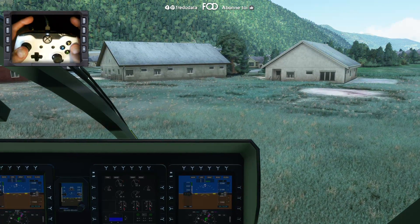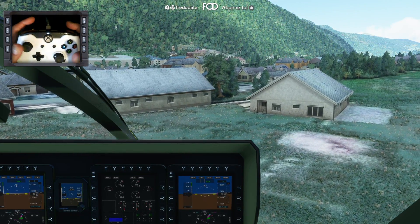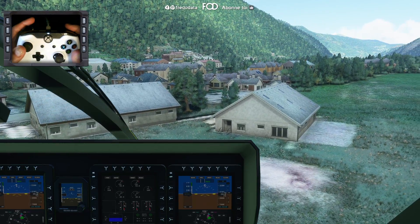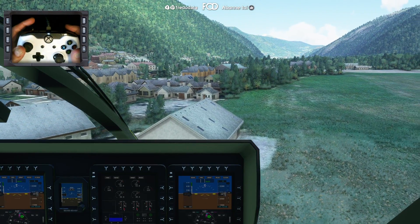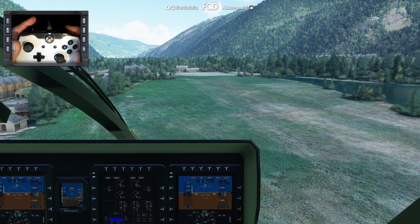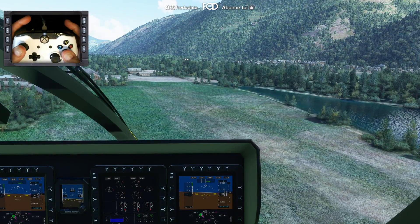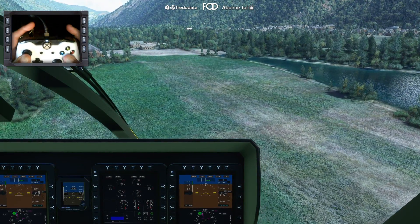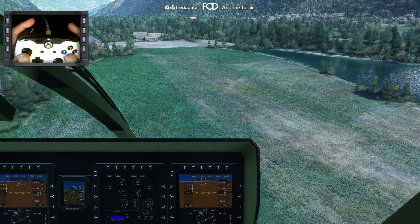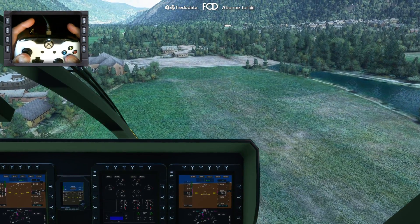Allez, on monte. Pour monter donc, on monte les gaz. Comme on est en mode stable, rotation comme ça. On monte un peu les gaz, et là on penche vers l'avant, et on avance — 20, 30, 40 knots.